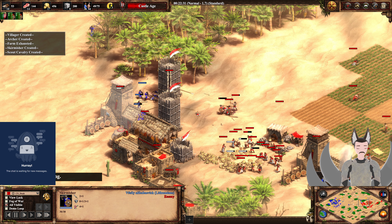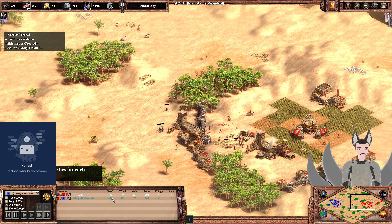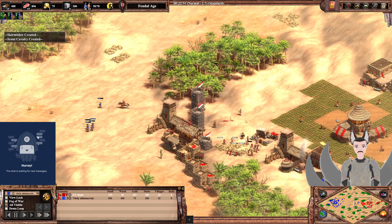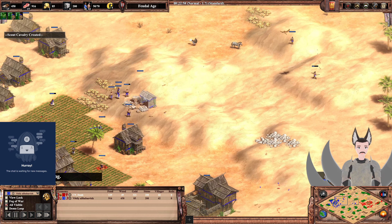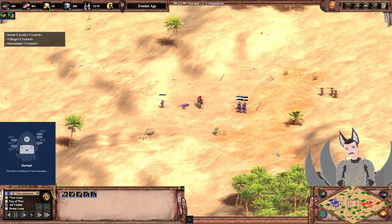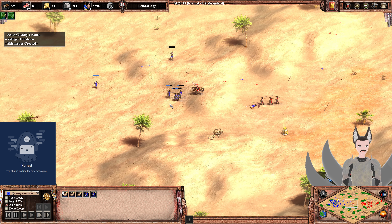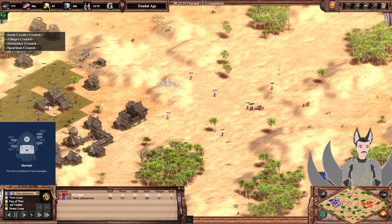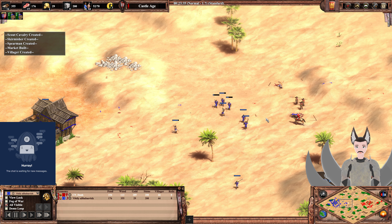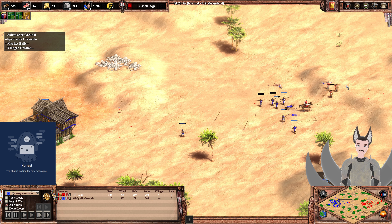Skirmishers and archers right now have the same range — five range. But once Red gets to Castle Age, he's able to get some increased range benefits. Blue is not doing anything at the moment — wait, Blue does not have enough gold. He's far from enough gold. He cannot go for Castle Age. His economy is not being properly microed. In fact, there are idle villagers. Now that makes it so Red will have a massive Castle Age duration advantage, because Blue is still not collecting gold — he's going to be severely out-teched for a very long time.